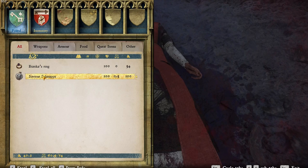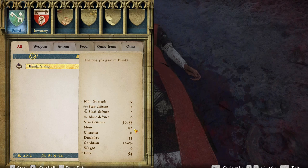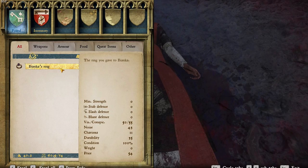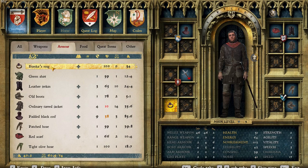The ring you gave to Bianca — minimum strength zero. It gives us a charisma bonus and it's got a value as well. We'll take that. Thank you Bianca — this is a keepsake to remember you by, my dearest. Let's pop that on — let's honour Bianca and we'll wear that.